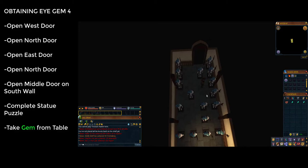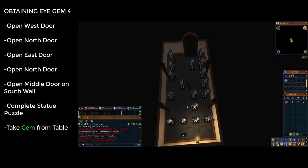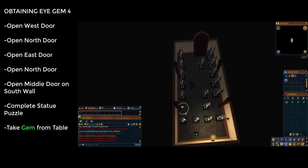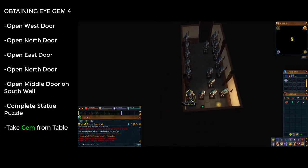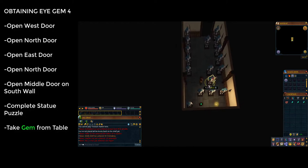I'm playing at 75% speed so you can keep up. If you make a mistake, right-click one of the statues and choose reset puzzle. At the end of the room is a table with an eye gem on it — click on it at the end of the puzzle to take it. Once you have this gem, return through the door to the north.